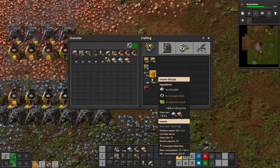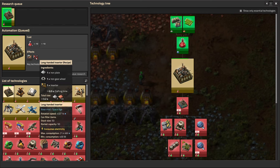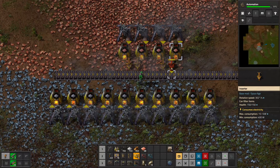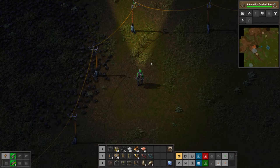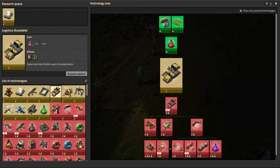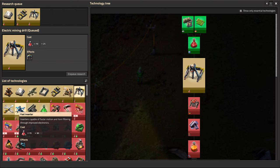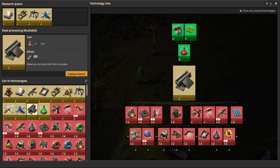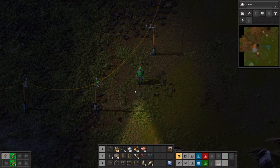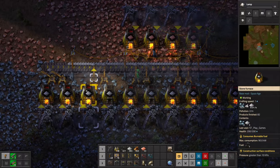I want to get long-handed inserters - let me check the technology tree. Found it, that's this tech here. The plan is to bring a belt in here and set things up. Science is crafted - let's take it. Next I want lights as fast as possible, then logistics, electric mining drills, fast inserters, steel processing, and radar. We need to unlock all of these.